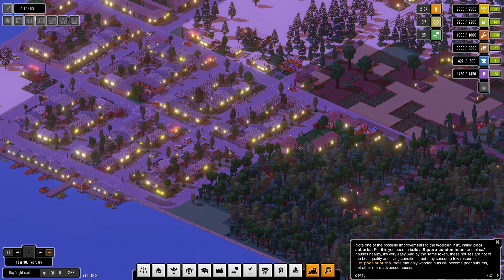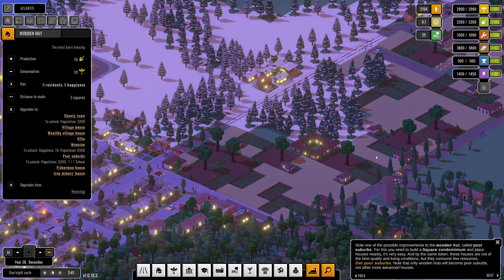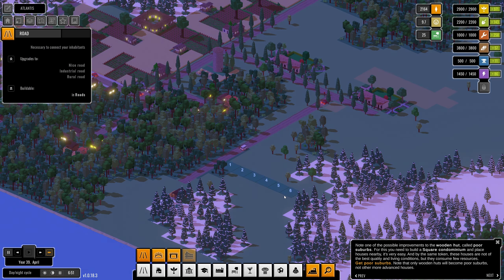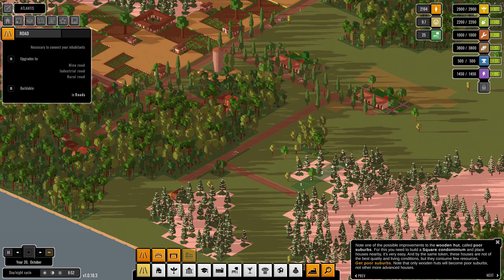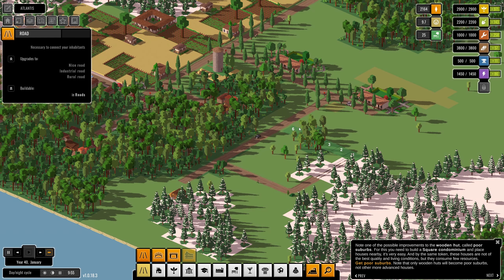One possible improvement to the wooden hut is 'poor suburbs.' For these you need to build a square condominium and place houses nearby. These houses consume few resources, though they're not the best quality. Only wooden huts become poor suburbs, not more advanced houses. I think this is a wooden hut — yes it is. So maybe we can get some poor suburbs around here. We need a square condominium — is it like a five by five layout?